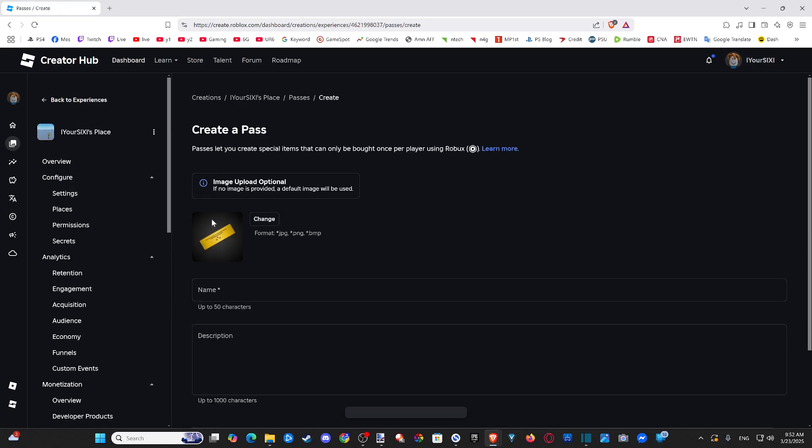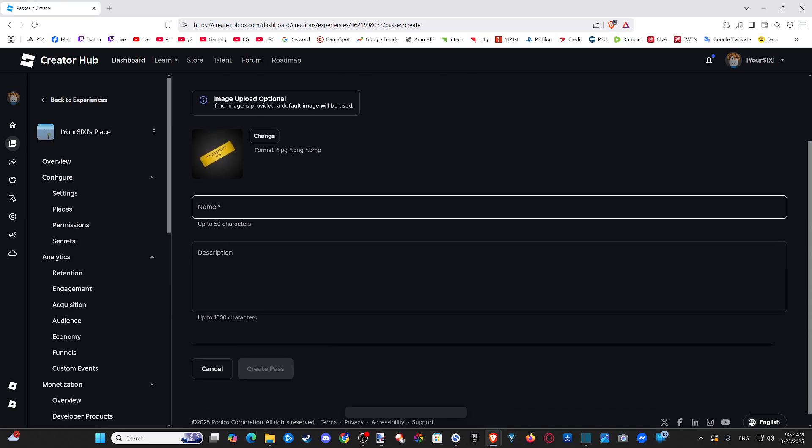Then we want to create a pass. Many times in Please Donate, people come up with like a $5, $10, $15 option to go ahead and donate.